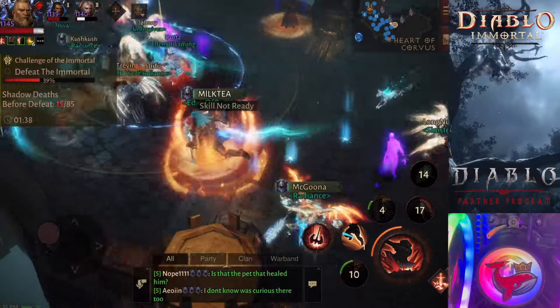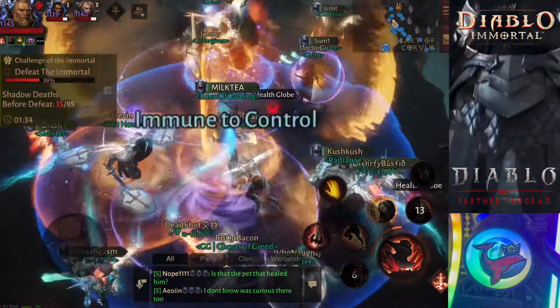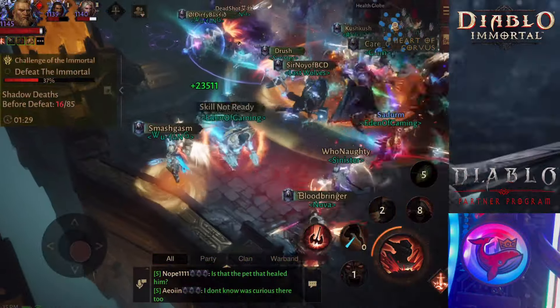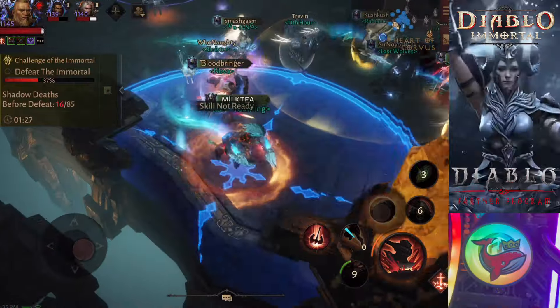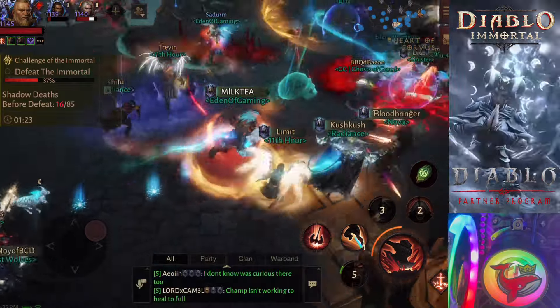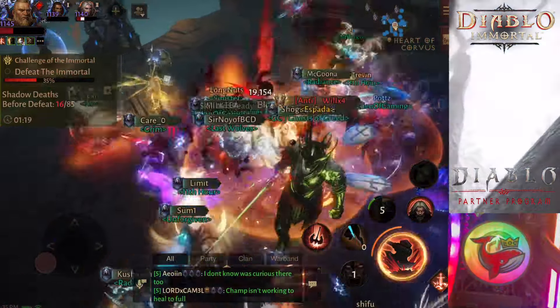Plus, Champion's Paragon also gives him 12% damage reduction every time he kills anyone. And if you look at the Immortal, he is getting the bluish shield from his Cat Familiar.